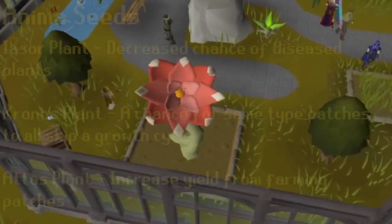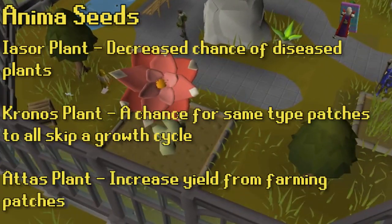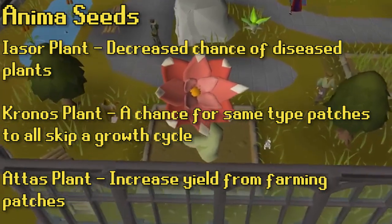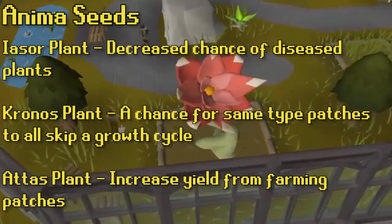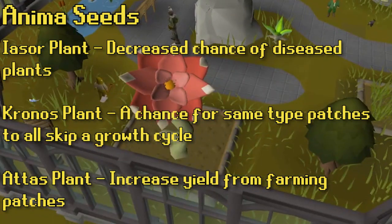Next we have amina seeds — mostly the atis seeds. There are three different kinds: atis, chronos, and aiosaur. They require 76 farming to plant and can only be obtained by killing the Hespori. When you plant a seed in an amina patch it takes three and a half days to grow, and then it dies immediately once fully grown. While it's growing you get passive effects. The aiosaur plant reduces the chance of your other plants becoming diseased, which is helpful but probably the least helpful of the three. The chronos seeds give a chance to skip a farming cycle, which works for every patch at the same time — super convenient for tree runs.